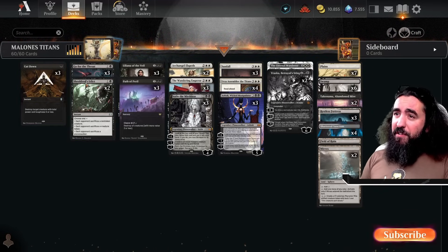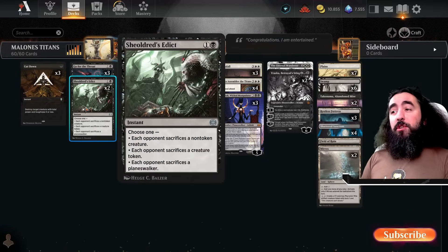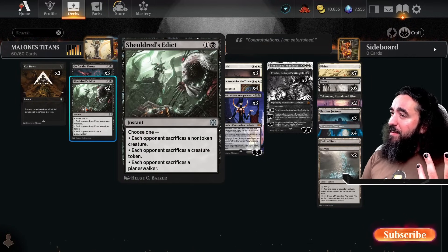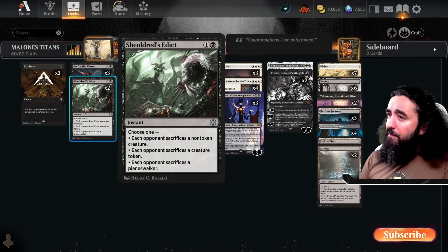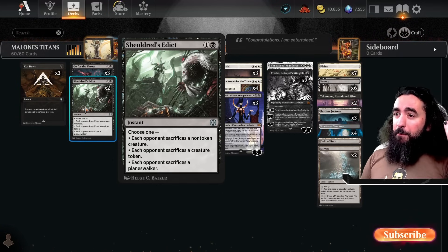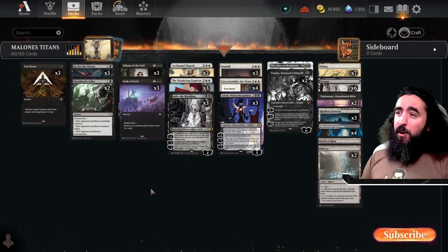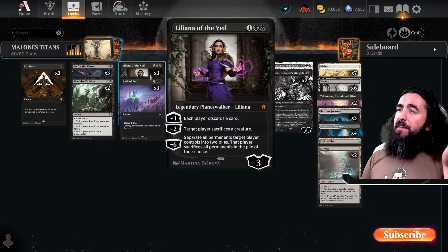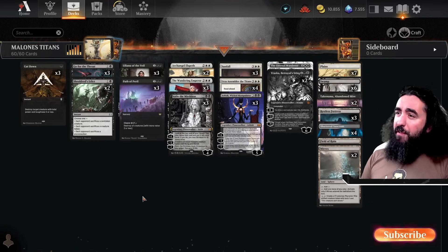Early game we have Cutdown, Go for the Throat, and Shattered Edict to get rid of their creatures, because usually people don't play 17 planeswalkers — they play 4 or 5 at most. We have the Path of Peril to get rid of the early game. Then if they only have one creature left, bam — Liliana! Super darn good.